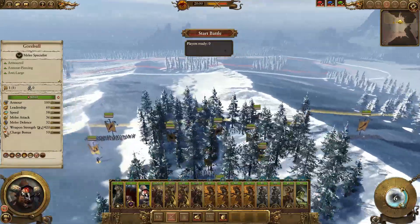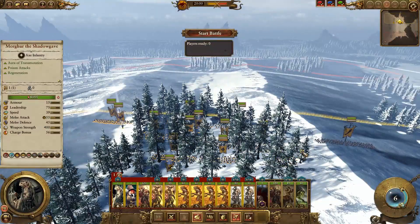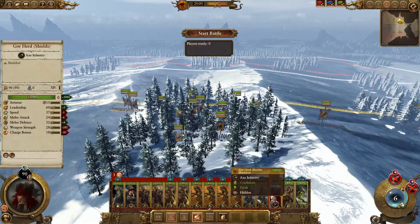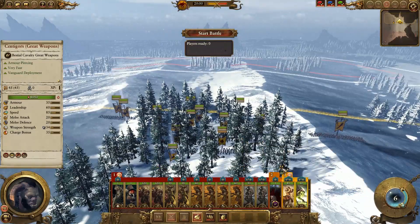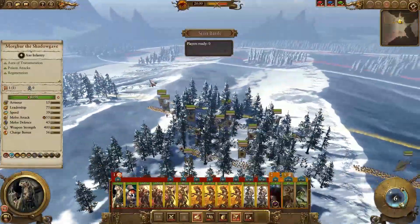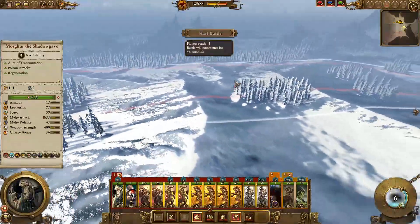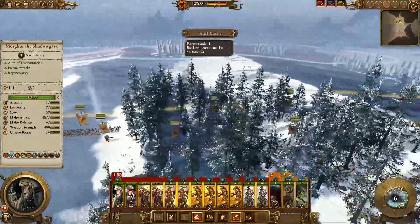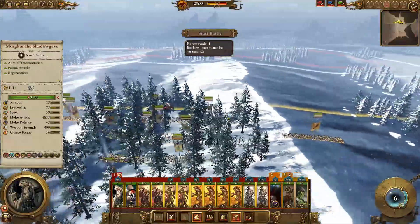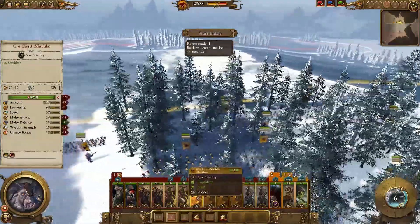We'll put the Bray Shaman in the back and keep the Gorbull on one side. We'll group everything up — main line in group one, back units in group two, cavalry together in group three. My opponent already had an army saved because he started so quickly. Hopefully I'll be able to use the mobility of my army and the armor-piercing of these Elite Centigors, and tank some damage with the Bestigor Herd with shields up front.